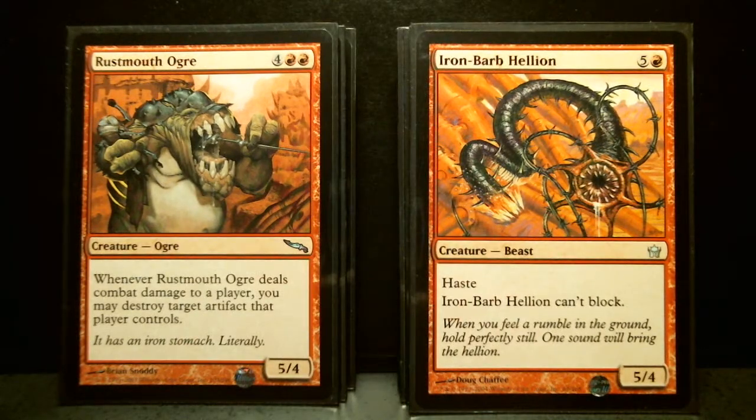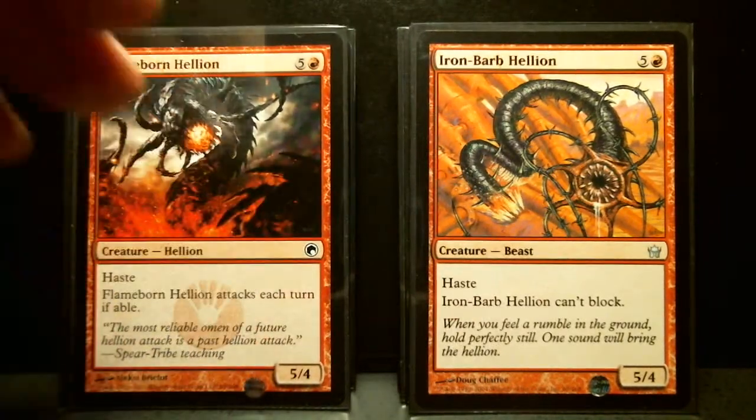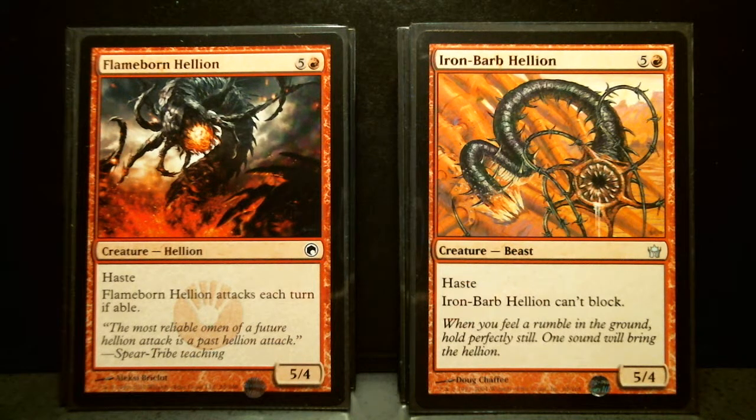Iron Barb Hellion and 2 Flameborn Hellion. One is named Hellion but it's typed as a Beast, and the other is just a Hellion — maybe that's the difference between how creatures were named in old sets versus newer sets. Flameborn Hellion from Scars of Mirrodin is a 6/5/4 with Haste that attacks each turn if able. Iron Barb Hellion is a 6/5/4 with Haste that cannot block — an uncommon from 5th Dawn. So the exact same drop and power/toughness with Haste, but a different rarity and a different additional ability.